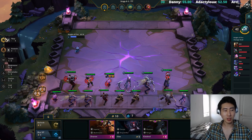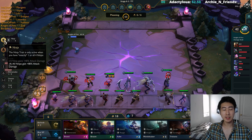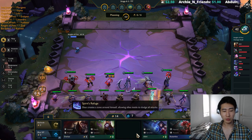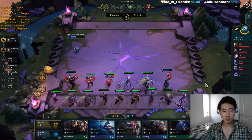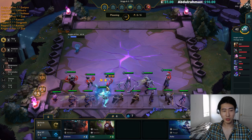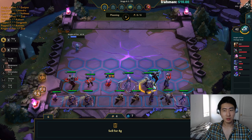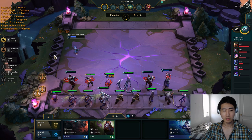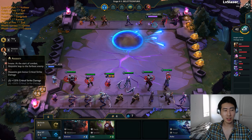The tooltip should say all ninjas gain 70 attack damage — that's probably just a UI glitch. Let's keep rolling. I need one more Cannon and our team is going to be really good. Got some more Zeds — I'll put a Zed in instead of one of the others. Let's take out the Kha'Zix.